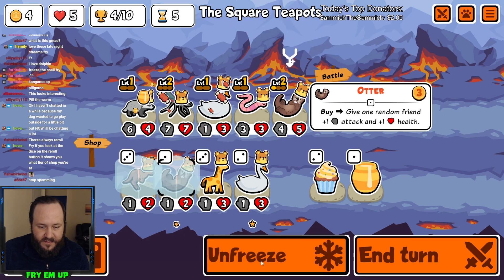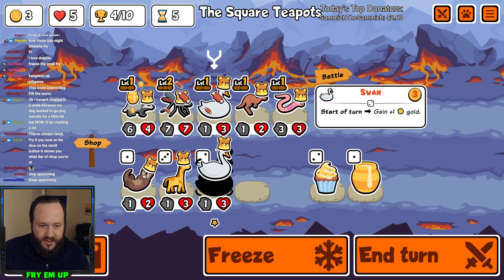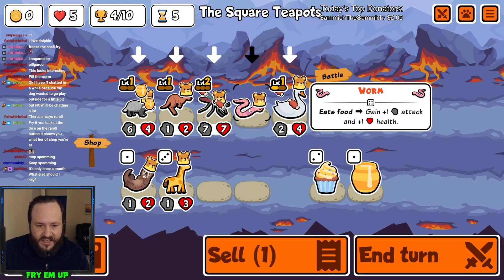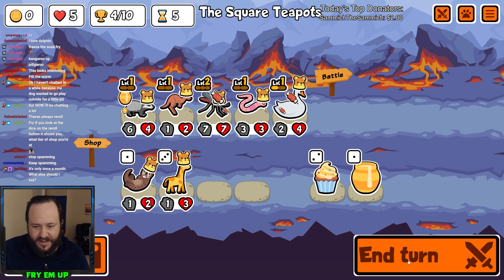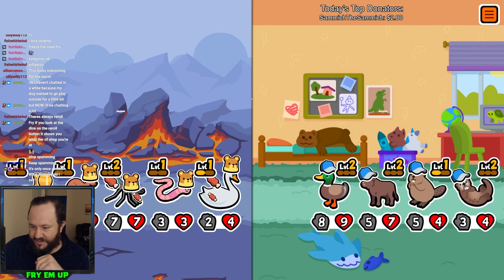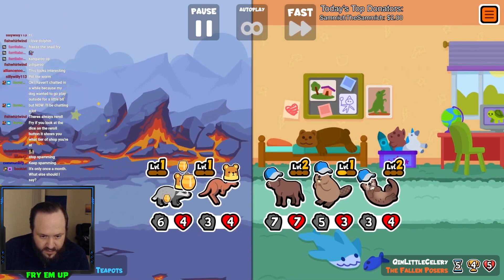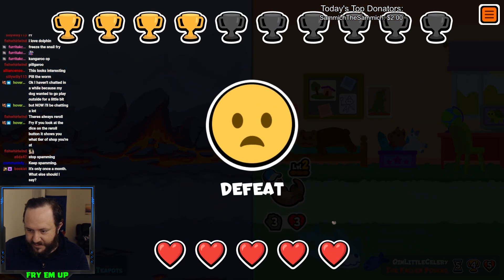I'm going to go with my gut — unfreeze this, sell it, buy Kangaroo and Swan so we can hopefully get another Swan and mulligan a little harder. We're actually doing significantly worse now, but we're setting up something for the late game and really trying to pump up the Worm. I won't grab Giraffe — not worth it. Let's go and see if we can survive or at least draw. We have the Honey Badger in the back, a strong Mosquito, and plenty of resources, so we should be okay.